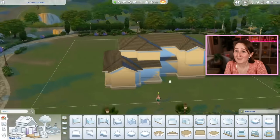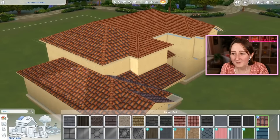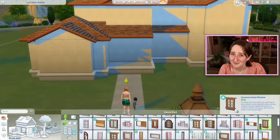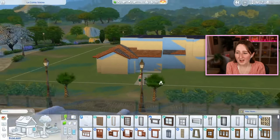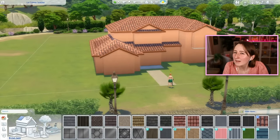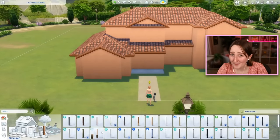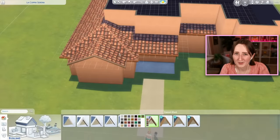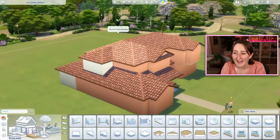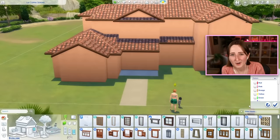The Sim that lives here is supposed to have a bit of a midlife crisis — they start out in the detective career and then eventually quit to become a joke star. Because I like to play very generationally, I also have my Sim's mom living here, so the grandma's here, the grandma's horse is here. We have a huge family all living in this one house. With the Not So Berry challenge, I really go all out with the color theme, so this house being the peach gen house is extremely peach colored — every single thing in it is peach.